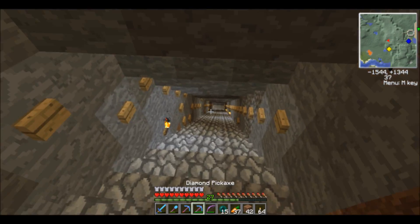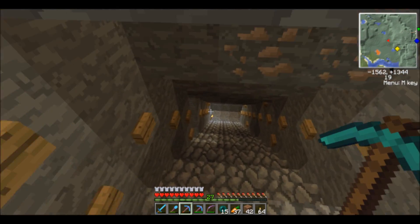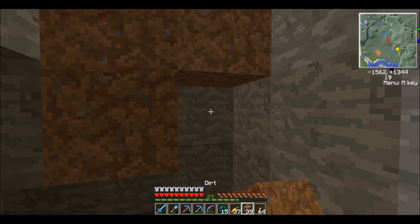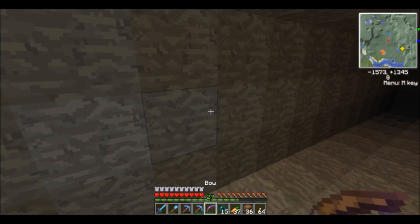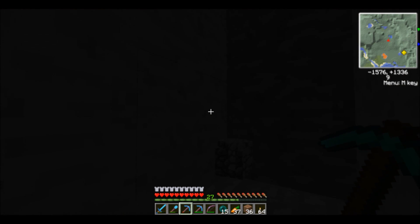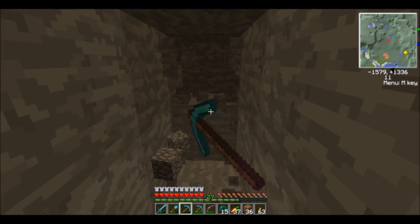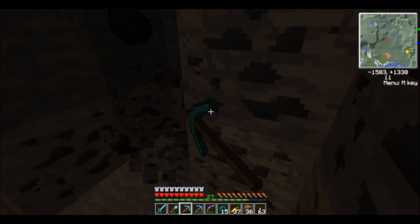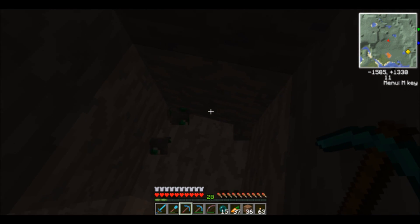I'd like to get a lot of iron and coal and get stacked up. It'd be kind of sweet if I got some diamonds too, but I have to go into a whole different area of my cave because I've already ventured around here. I need to find a different part of this cave. I like going to level 11 for mining. Hopefully I'll run into a cave — and oh look at that, an emerald! Hello! I should use my fortune pick for that.